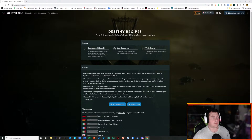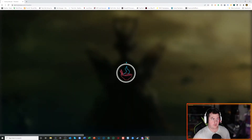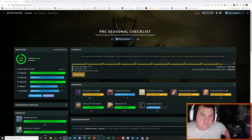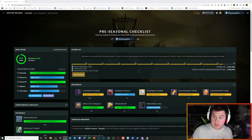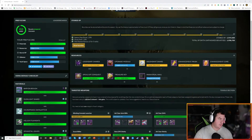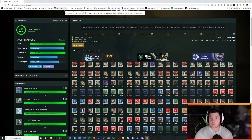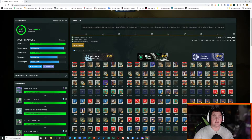First things first, one of the things we need to do is make sure we have a pre-seasonal checklist, then vault cleaning and that type of stuff. I'll get into the vault cleaning and why stocking up on some weapons might be a good idea. But let's start off with the bounties. I utilize this site called destinyrecipes.com — Cap actually showed me this site, it's a great site and I absolutely love using it.